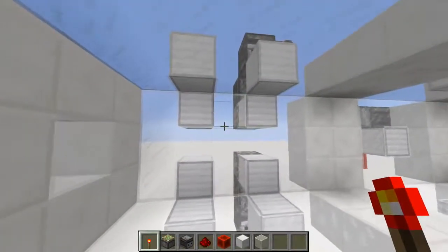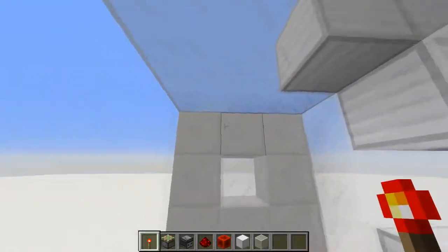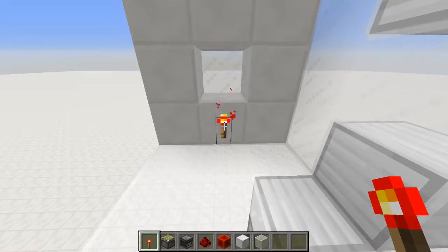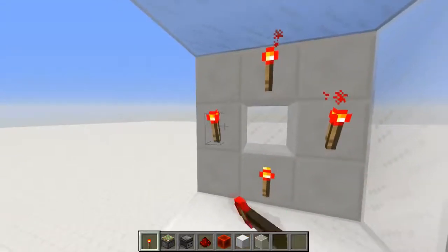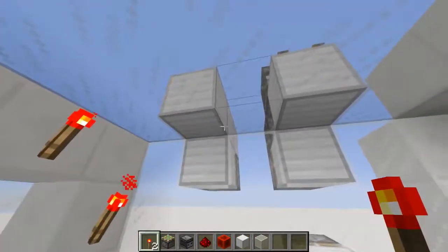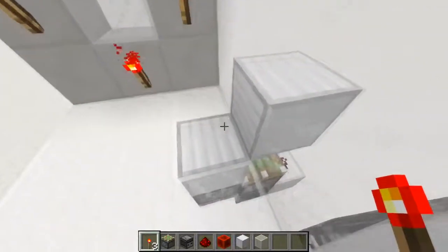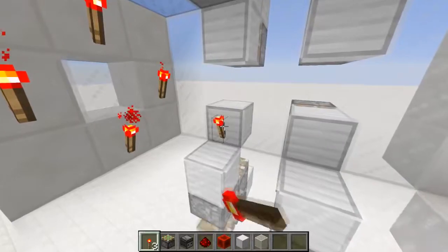So what is a redstone torch key? A redstone torch key is a hidden input device whereby if you put a redstone torch on a certain block, it'll cause a redstone update through a circuit and typically break the torch as well as part of it.